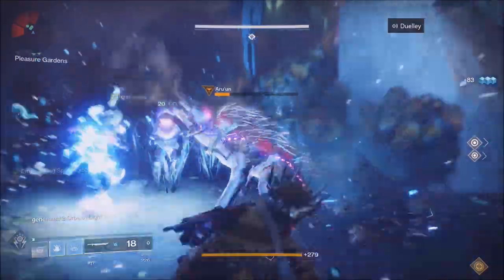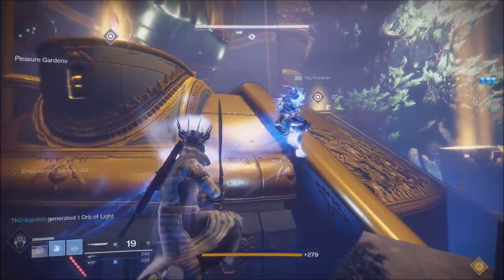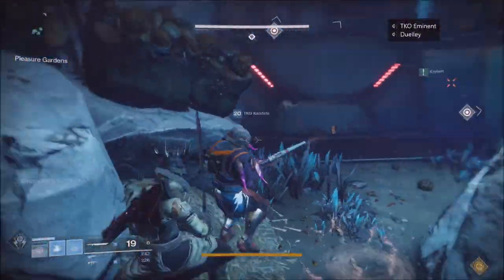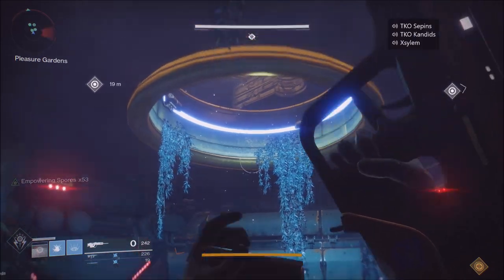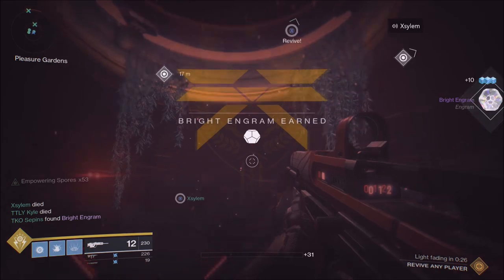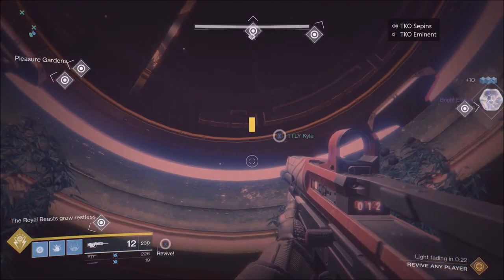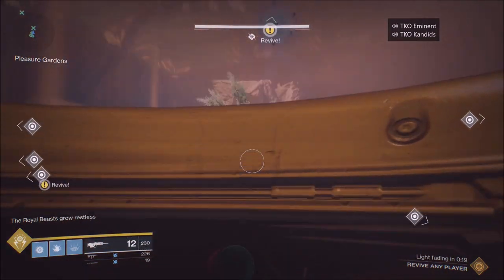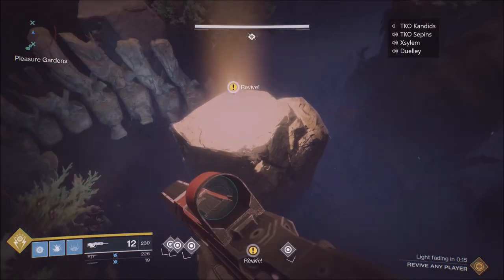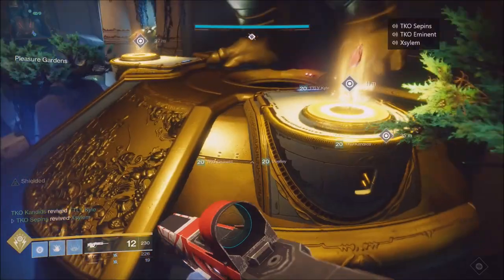Pulse grenades are extremely powerful — trust me, they are amazing. Use a shotgun; if you have the Hawthorne shotgun, it does crazy damage with the buff. A legendary sword also does immense damage on the dogs. Pair tethers, pair supers. In the next round, there's one res token on the bottom right so you can revive just one person — it's pretty much like Trials or Countdown.